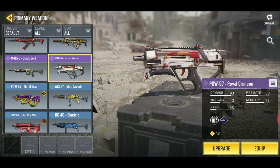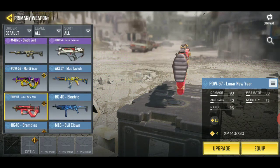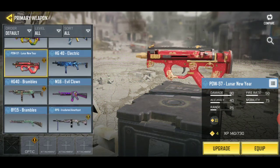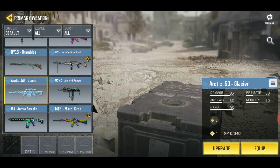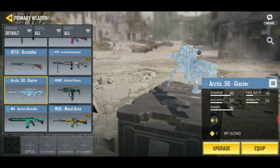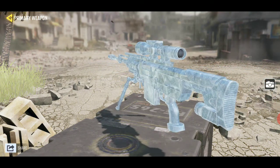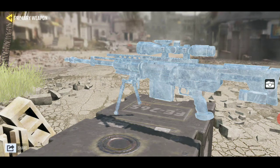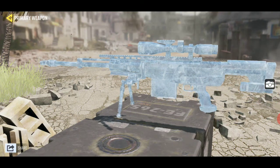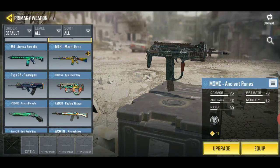We got the Mardi Gras PDW. There's a rare skin here — I don't know why it's called Rare, but this is actually one of my favorite skins. As you guys may not know, this skin moves. Back then it moved pretty smooth, but now it moves rough — probably my internet.